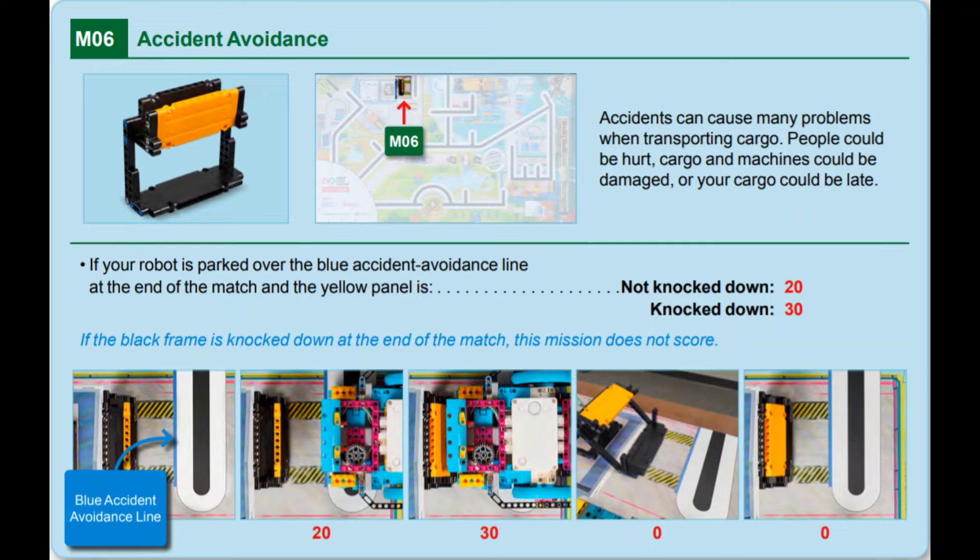In this video, we will show you two solutions for Mission 6, Accident Avoidance, from this year's Cargo Connect game — one with the Spike Prime and one with the EV3.